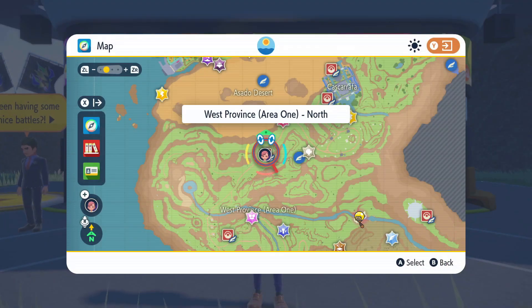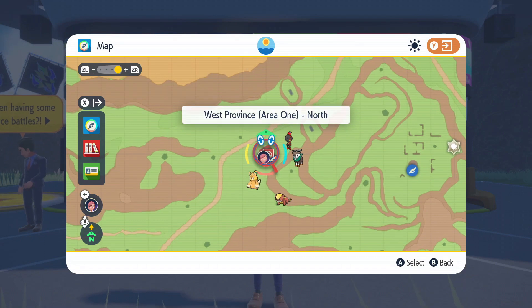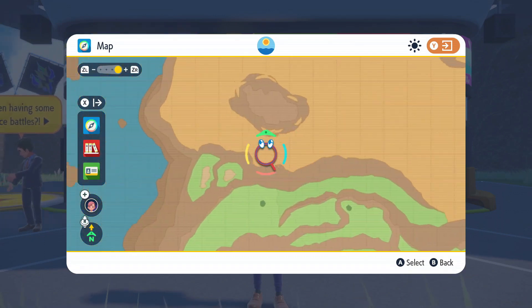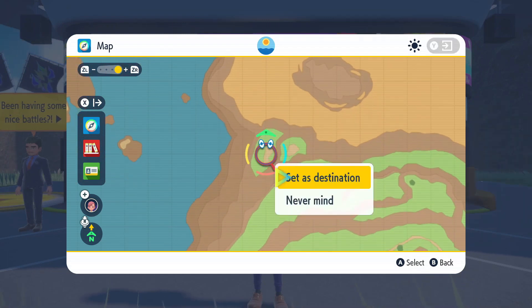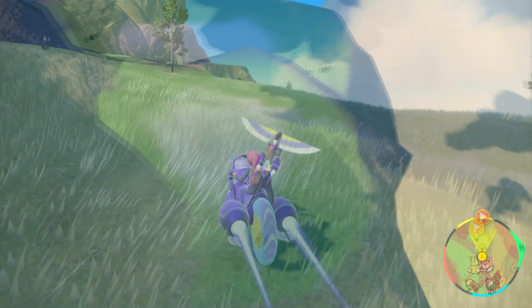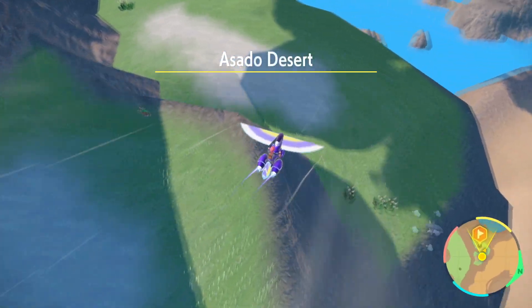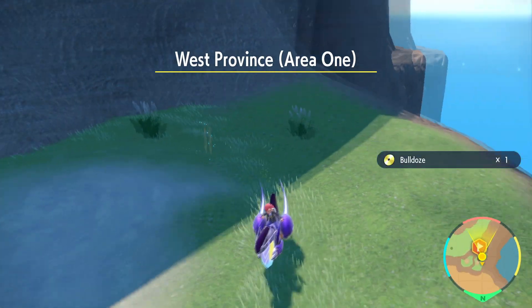For the second method, fly over to the West Province Area 1 North Pokémon Center and head all the way to where the desert meets the ocean and the grass — this little three-way intersection. Mark that little set of grass terrain cliffside and make your way over there. Up at the top, overlooking the desert and the water, you'll find the TM by itself.